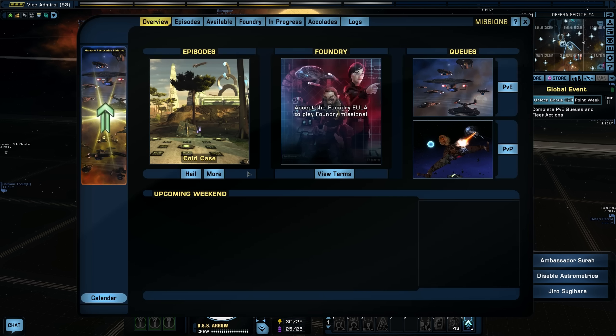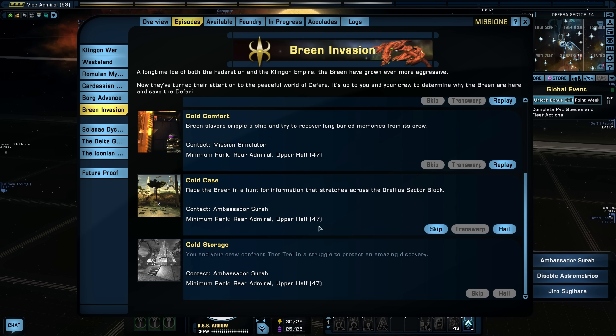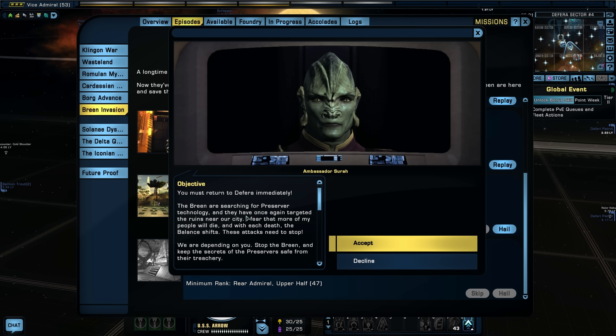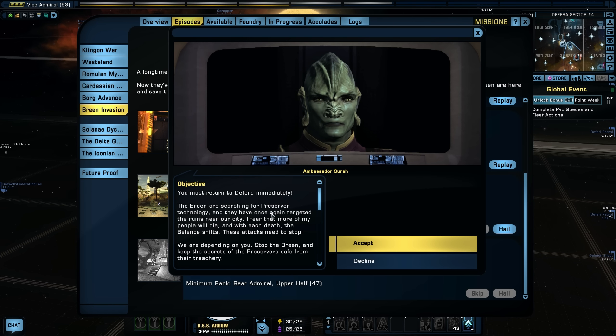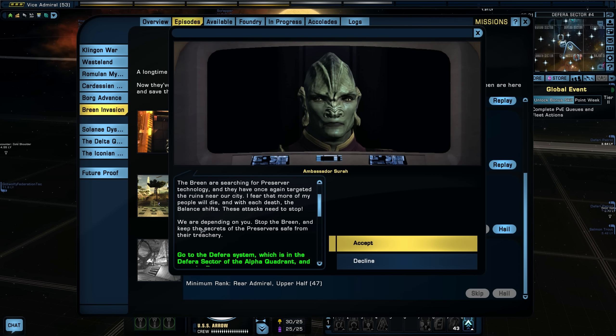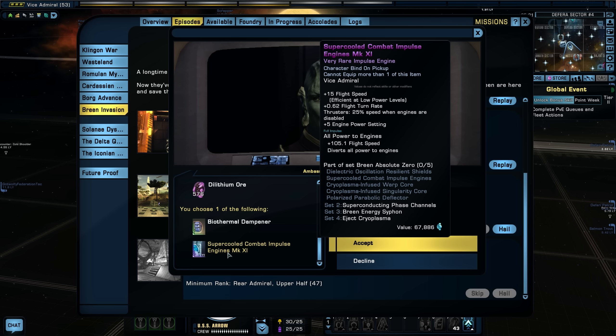Today's mission is going to be Cold Case — race the Breen in a hunt for information that stretches across the Aurelius Sector Block. You must return to Defer immediately. The Breen are searching for Preserver technology, and once they have that, they have once again targeted the ruins near our city. I fear that more of my people will die. Stop the Breen and keep the secrets of the Preserver safe. This will get another piece of our Breen space set — the impulse engine.